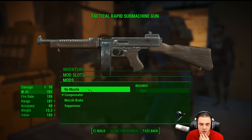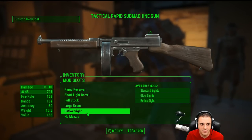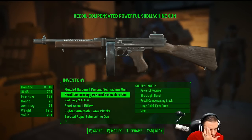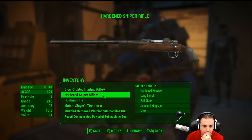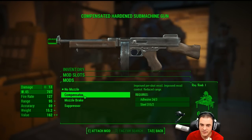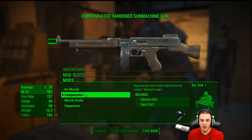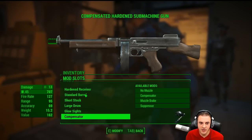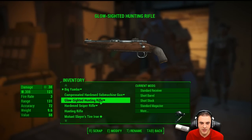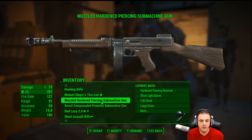So we want this compensated — we want that. We're going to put no muzzle on it, and the compensator should drop off. So if we go to our current one and make this compensated, you shouldn't have to create that. Attach mod — okay cool, so that's how you break it down. Now that's compensated hardened submachine gun, and muzzled hardened piercing submachine gun.